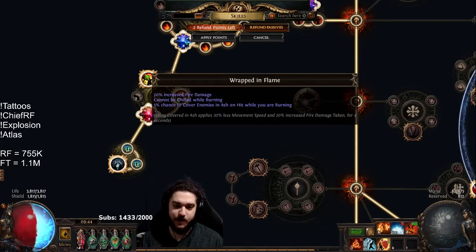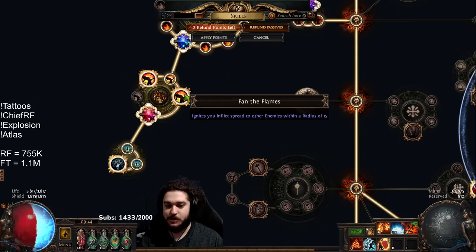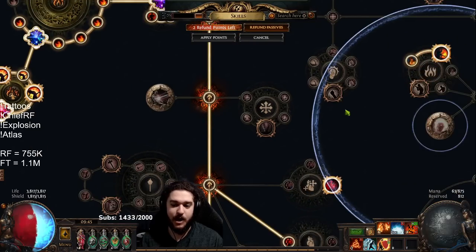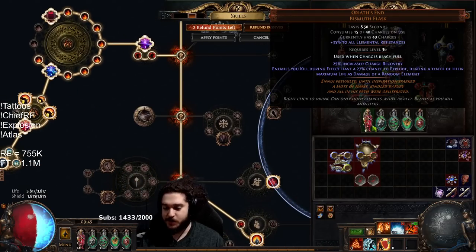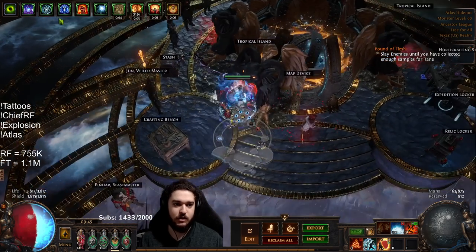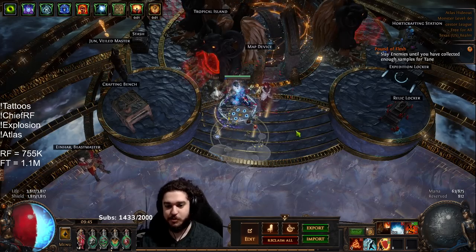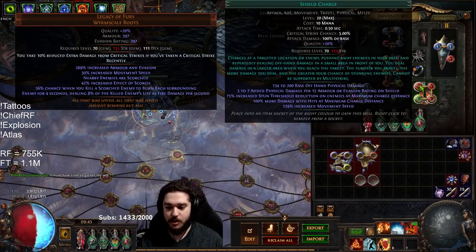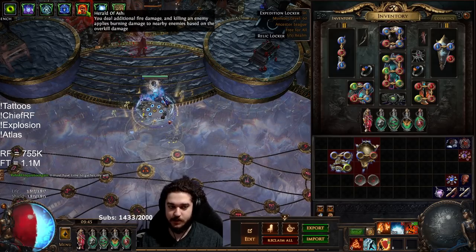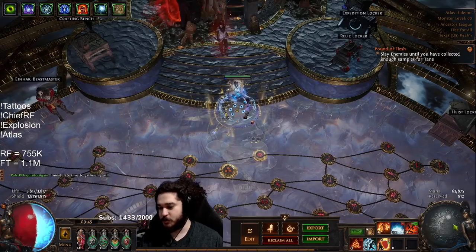On this cluster I've got Wrapped in Flames and Fan the Flames — Wrapped in Flames is because I want to map faster so I'm not affected by chill, and Fan the Flames is strictly for the explode setup I'm doing. You'll notice there's a bit more explosions in this setup primarily because of the Oriath's. The Herald of Ash, the explode tattoos, and the Oriath's are only for clear speed. If you want more single target, swap your Herald of Ash to Skitterbots — if you can fit in Skitterbots you can fit in Herald of Ash because Skitterbot's reservation is a little higher.